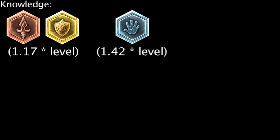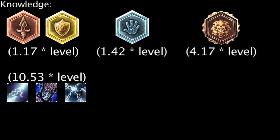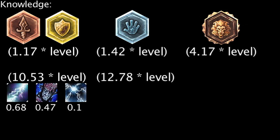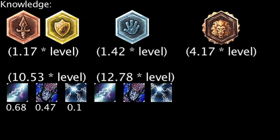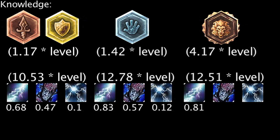Knowledge Marks and Seals grant 1.17 mana per level, Knowledge Glyphs grant 1.42 mana per level, and Knowledge Quintessences grant 4.17 mana per level. If Ryze has 9 Marks or Seals of Knowledge, he'll gain an additional 10.53 mana per level, resulting in his abilities doing an additional 0.68, 0.47, and 0.1 damage per level. If Ryze has 9 Glyphs of Knowledge, he'll gain an additional 12.78 mana per level, resulting in his abilities doing an additional 0.83, 0.57, and 0.12 damage per level. If Ryze has 3 Quintessences of Knowledge, he'll gain an additional 12.51 mana per level, resulting in his abilities doing an additional 0.81, 0.56, and 0.12 damage per level.